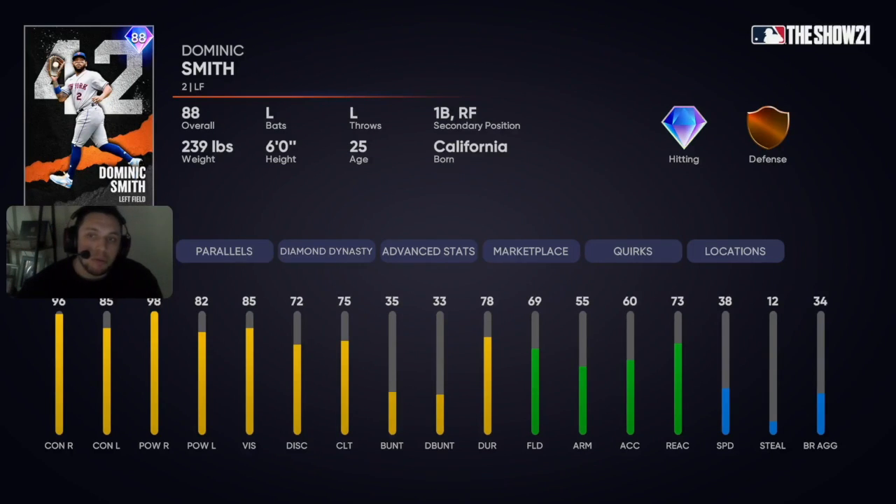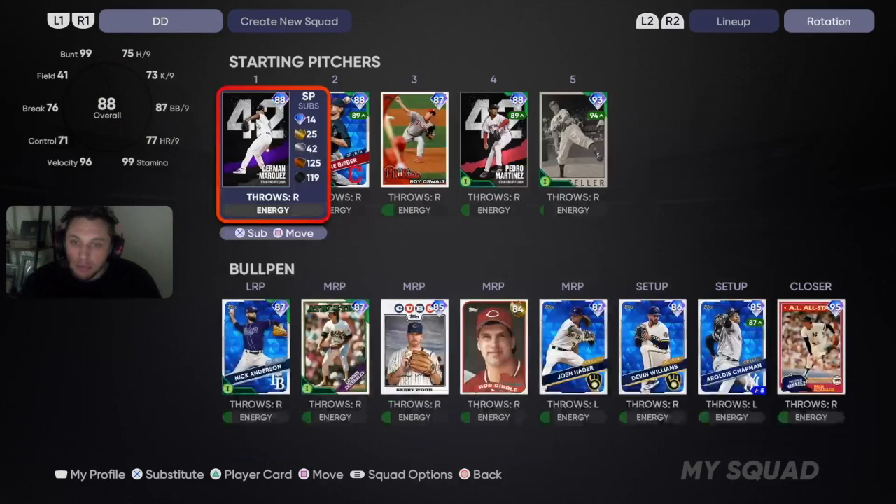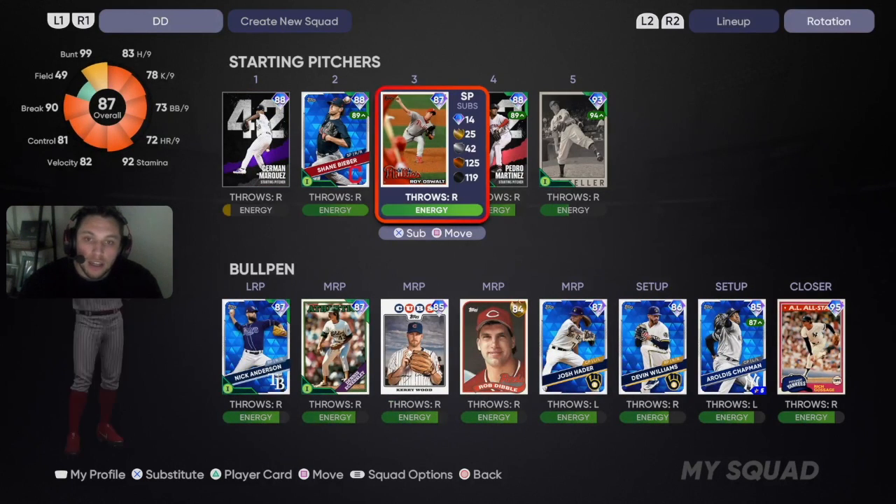We'll be playing him at his secondary position, so his defense goes down — he's going to be around a 64 bronze — and he's slow with a 38 speed rating, but that doesn't matter because we're expecting him to drop tanks. For the other half of this debut, we're doing the Royals' Roy Oswalt 87.